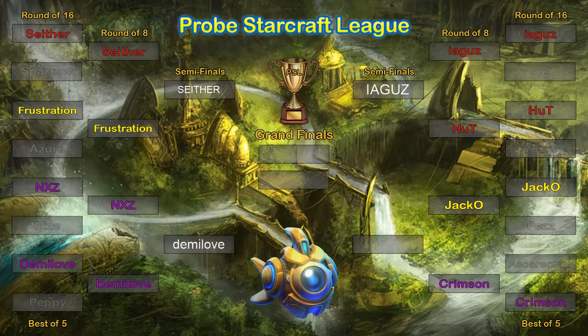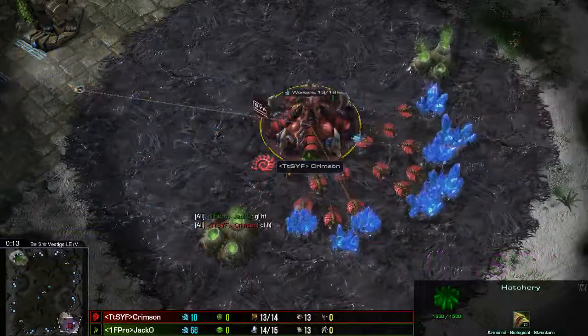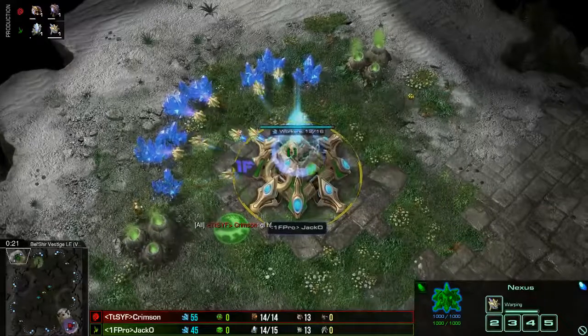Welcome to our fourth game — it's going to be a Protoss vs Zerg here at the Probe StarCraft League. Make sure you're tuning in to this channel when these games are on, click that follow button. Starting out on Belshire Vestige for this matchup between Jacko and Crimson. Down on the bottom right as our Red Zerg player is Crimson, and top left as Green Protoss is Jacko.